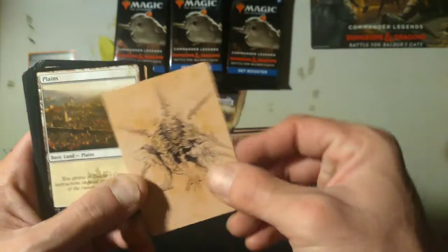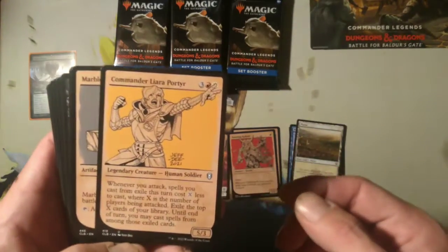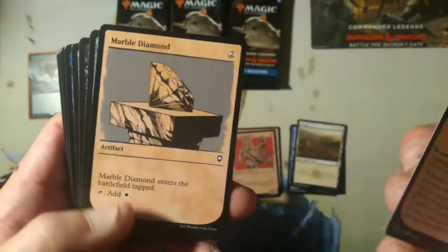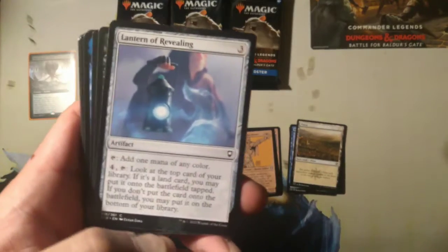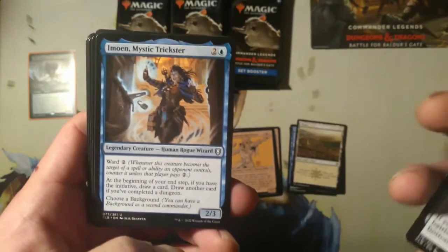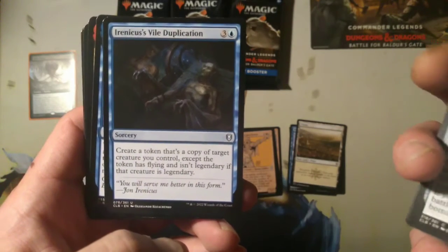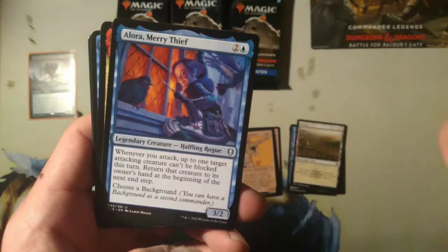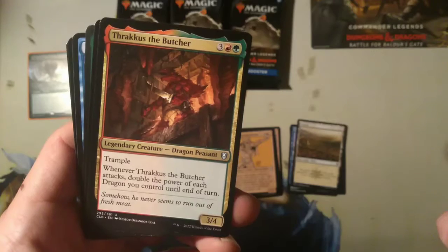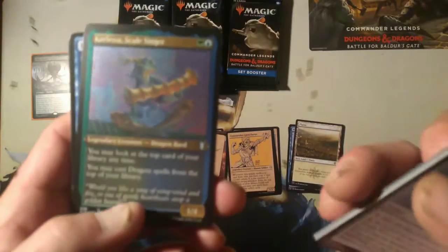Ball Lord of Murder — I just pulled that guy. That must be the alternate art, I like that. Okay, Commander Liara Portier, Marble Diamond, Lantern of Revealing, Chain Devil, Marut. Emoen Mystic Trickster, Rilsa Rail Kingpin, Erinicus's Bile Duplication. Alora Merry Thief, Thrakis the Butcher — he's nasty. Flaming Fist — let's call that ground.